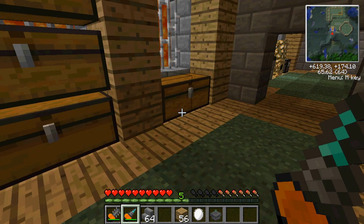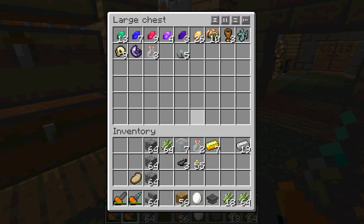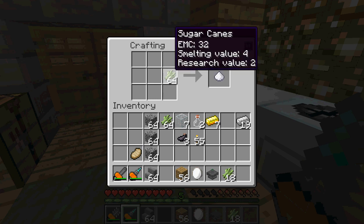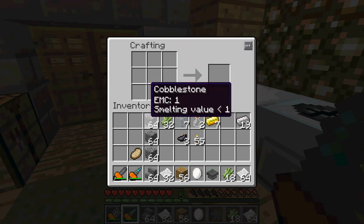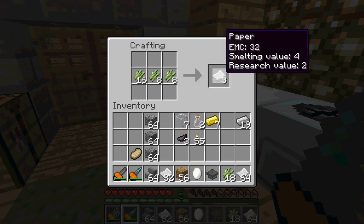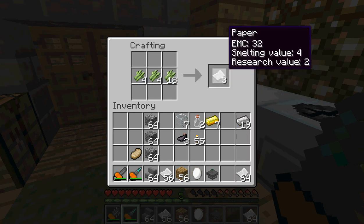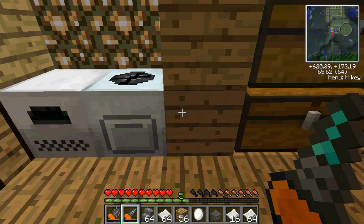Another thing we might need is paper. We'll take the sugarcane and do this - and you hit this and you do that. Get a stack and a half of paper. I guess we could finish this all off. We already have two stacks of paper - two and a quarter stacks of paper.